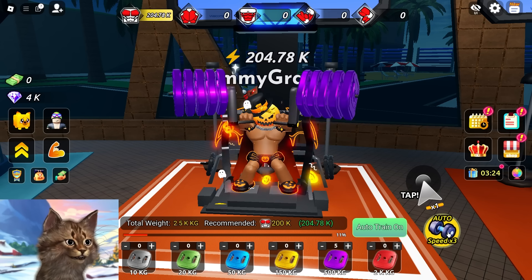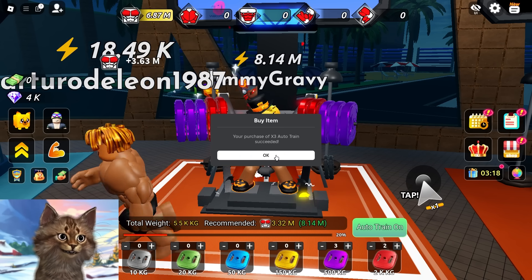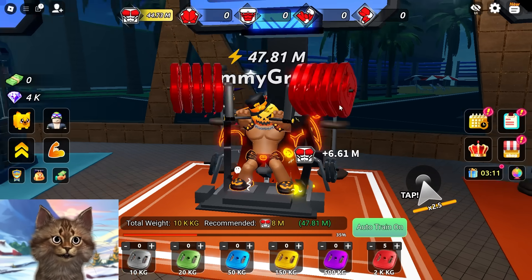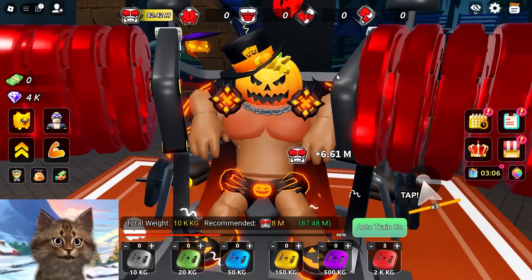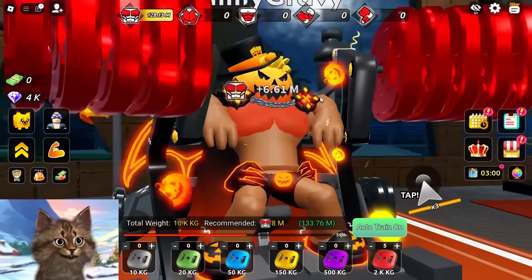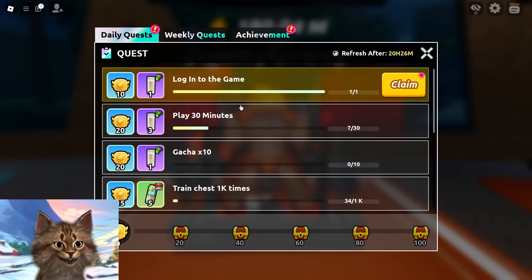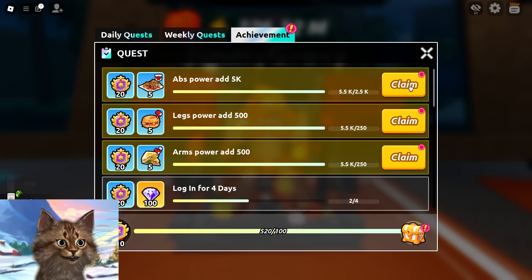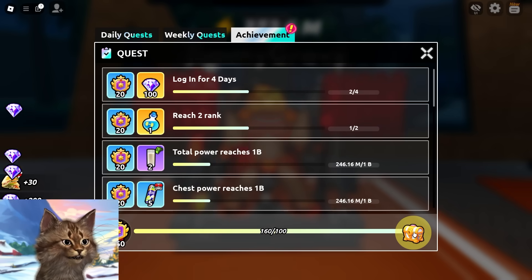It's going crazy! Wait, 3x auto train speed - I need this right now! I'm at 10 million... 20 million, what's going on?! I'm gonna have the biggest chest in the world. 100 million! Every time I look at this it's like feeding a baby who already has a six pack. I can claim achievements - I can get all of these achievements already. That is so funny, I got so much stuff.